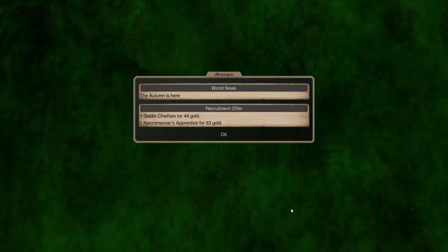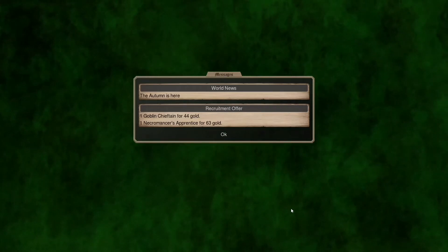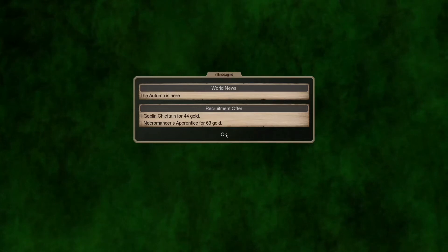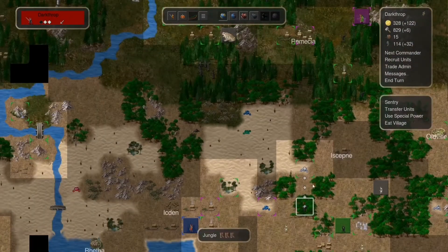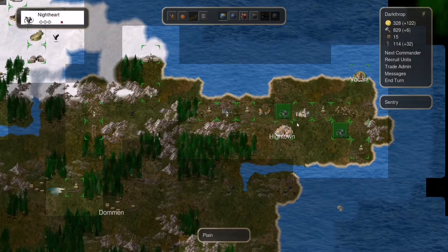Hello ladies and gentlemen, I'm Lycan Darktrap and welcome back to a new episode in our Conquest of Elysium 4 gameplay. In the last episode, as you may remember, we were able to build — or rather transform — one of our leaders into a Demi Lich.